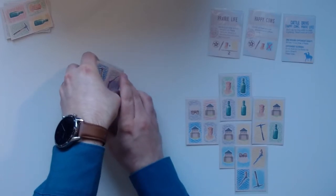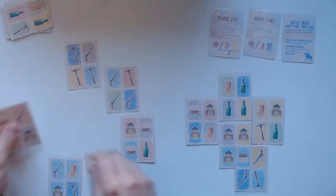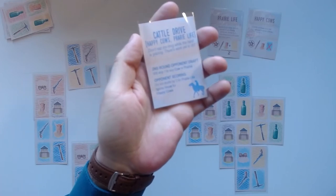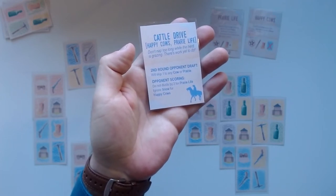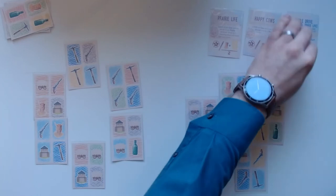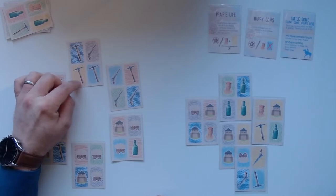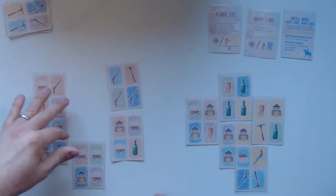Now the next round begins — we lay out all the remaining cards in a circle again. It's fewer cards now because the AI took quite a few, so just a small circle. Something changes in round two: the opponent draft rule now says it will skip up to one card to any cow or prairie. So the AI will now always look for a cow or prairie and may skip one card to get it.